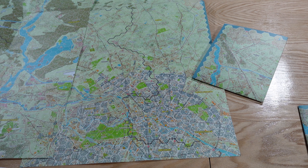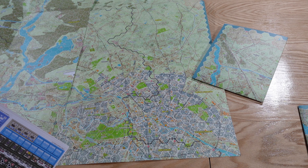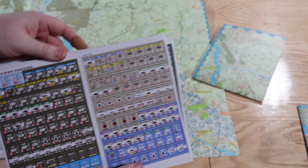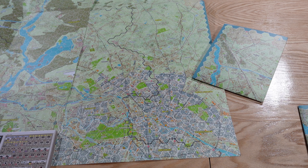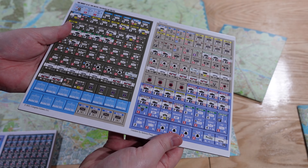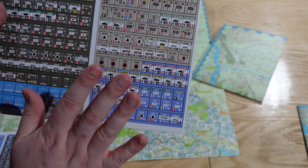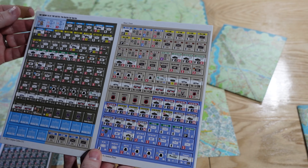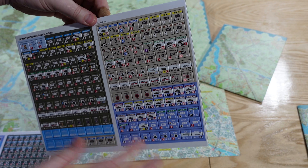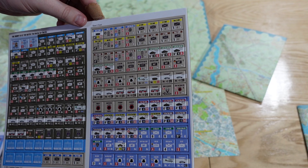The last thing we're going to look at are these massive stacks of counters — there are a lot of them, fully printed on very thick gray core counters. Big credit to Compass Games for going the extra mile. I'm going to be careful with these because they are cut very well and they're kind of falling off the sheet. I'm trying to organize them as I punch — it's much easier than tidying up after in an unboxing.